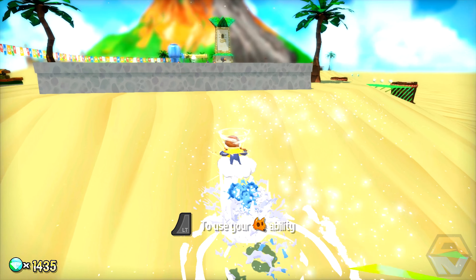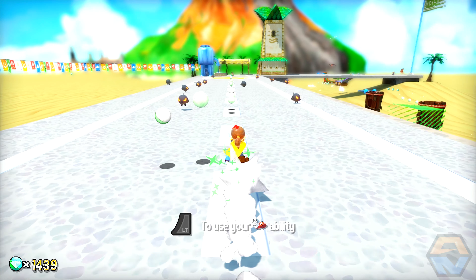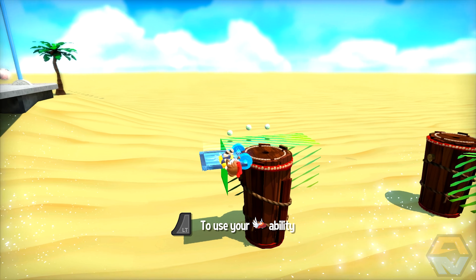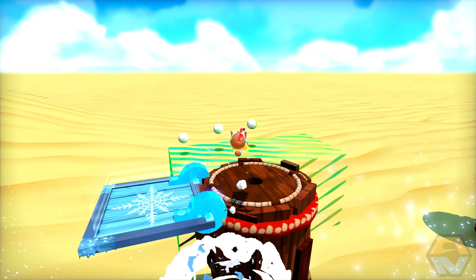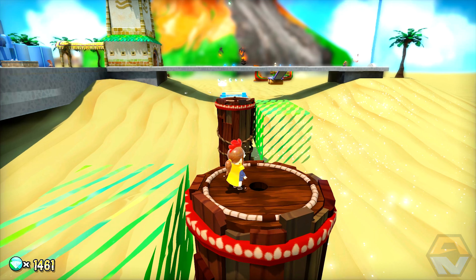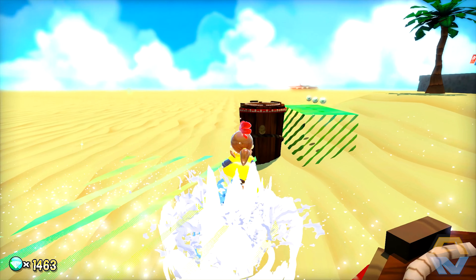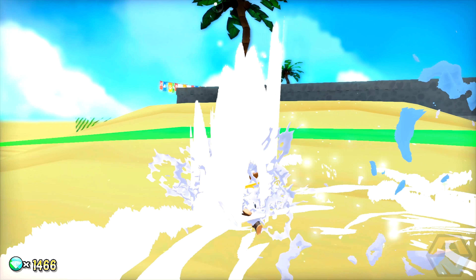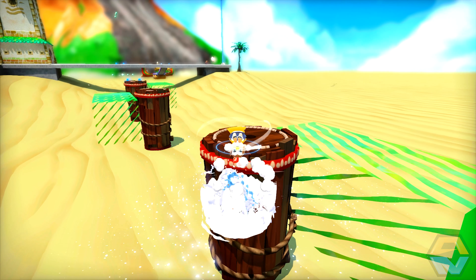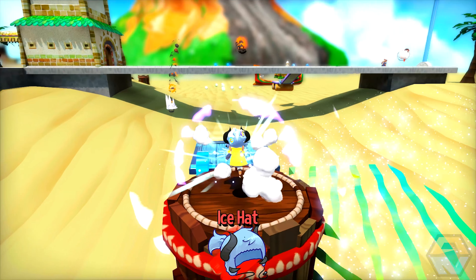Nice. We're getting close. It was 1483 that we needed, wasn't it? We're getting close. It's a shame that the water is actually invisible — it's a really strange bug. But nevertheless, grab all our coins here. There's some more down underneath there that we probably want to grab, and there's also some up in the air. We're going to need to hit that ice pad. Let's hit it.